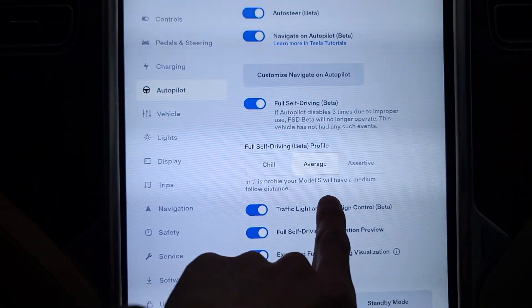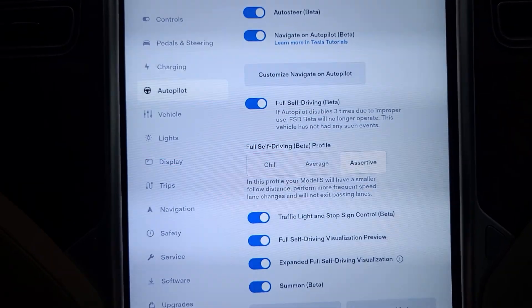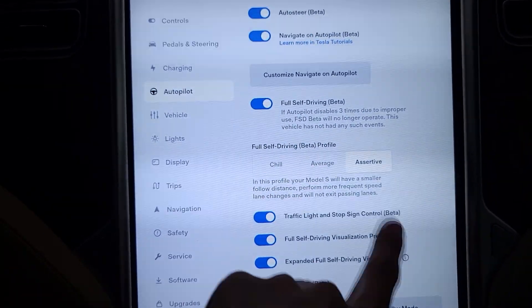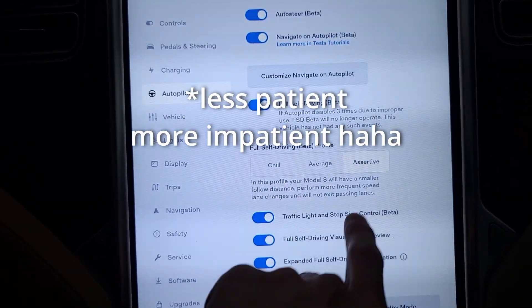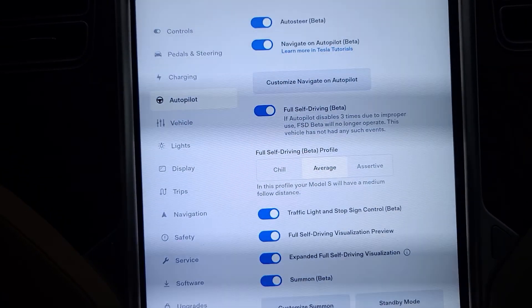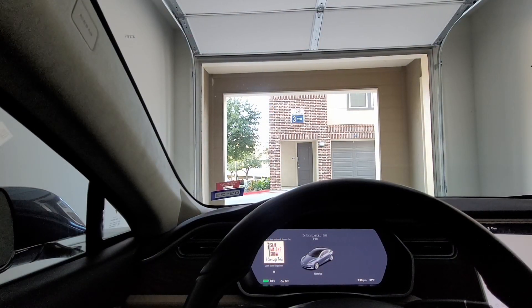You can see I'm doing average, which has a medium follow distance. Assertive would have a smaller follow distance and then try to get around people more — it'll be less patient, basically, and won't exit the passing lane. I'm going to go back to average because I do like that. Now that we know how to get FSD enabled, we'll go for a quick drive.